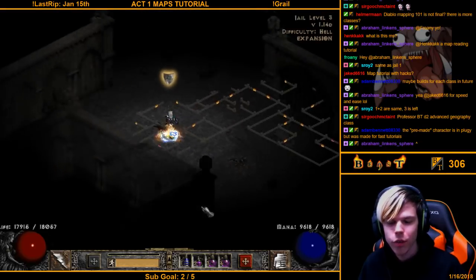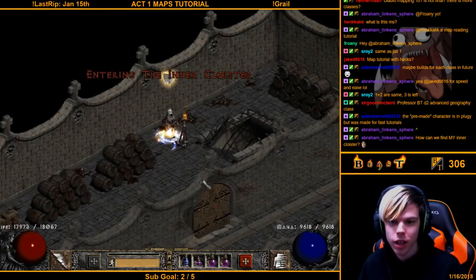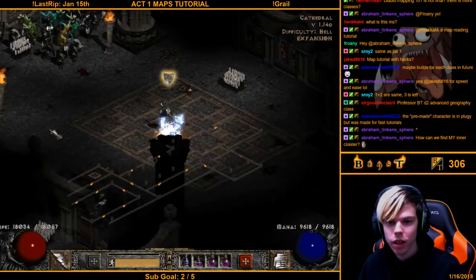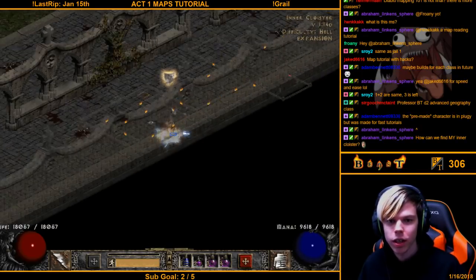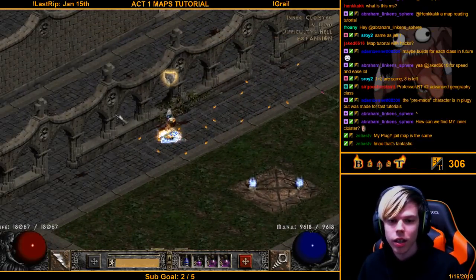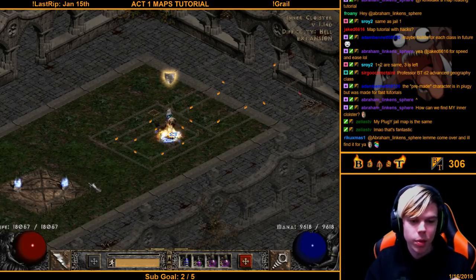In Jail Level Three, this whole section right here is a bigger block — not just a small one. This is straight. To find the Inner Cloister from Jail Level Three, go left. Keep going left when you can — even when hitting dead ends, continue the left direction. There it is. You can recognize these maps and memorize the entrance and exit blocks. The Inner Cloister always looks the same.